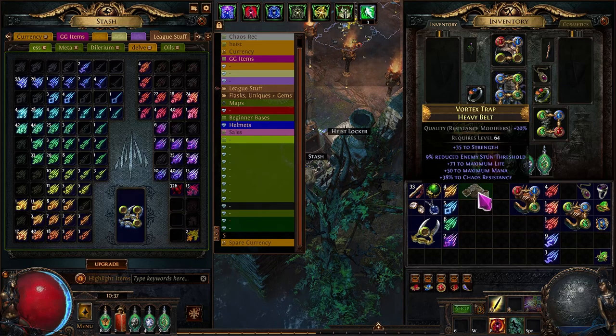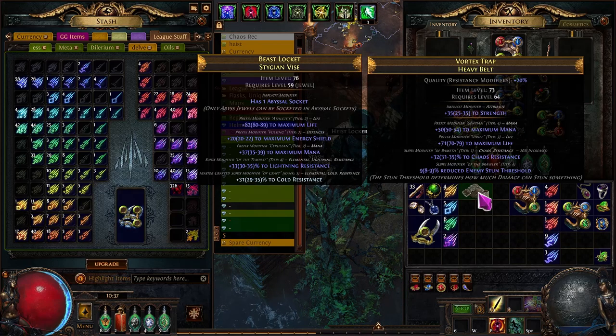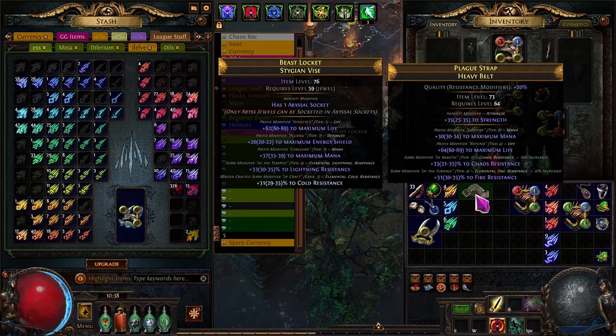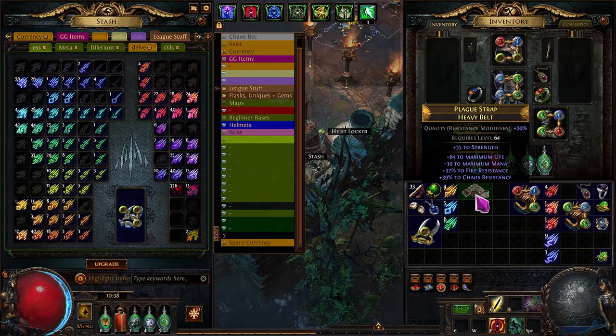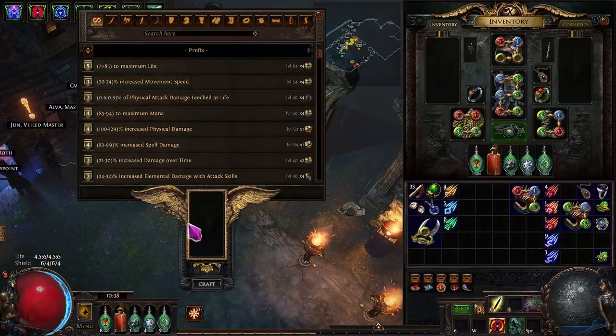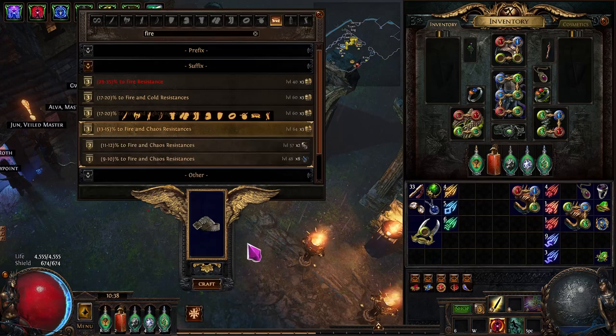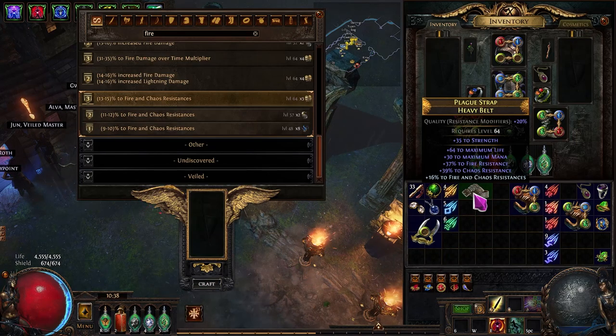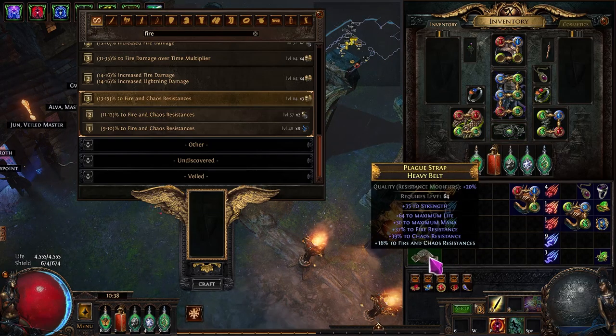If you don't need resistances, craft lightning damage to attacks on an open slot. With an open suffix you can craft dual resistance and consolidate fire and chaos resistance into one belt. The end result can be a belt with 55% chaos resistance and 53% fire resistance, plus life and strength — all crafted for next to nothing. That's how you craft a belt; you can get absolutely awesome belts for very little money.